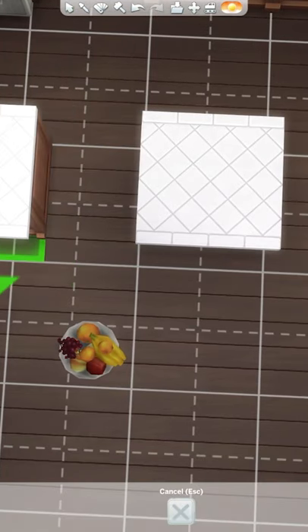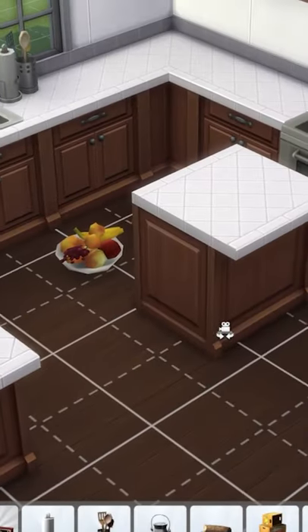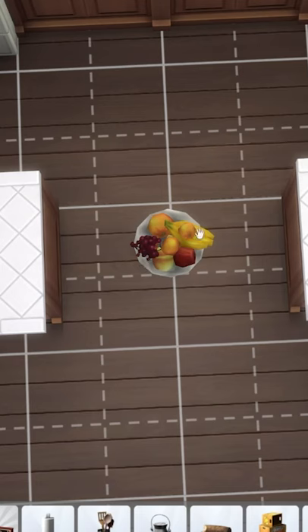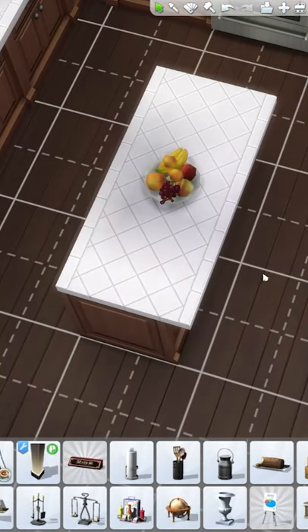All you have to do is move the counters out of the way for a second so it won't slot there, put that item where you wanted it to be — you kind of have to guesstimate, but I can use the grid to see where the center is — and then put the counters back and it looks like it's placed directly in the center of the counters.